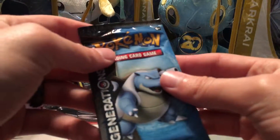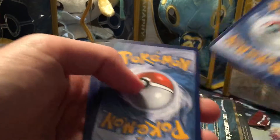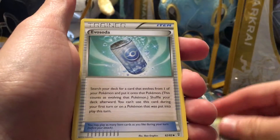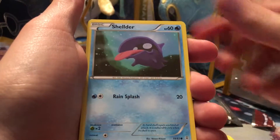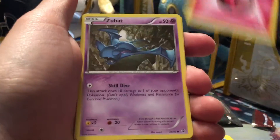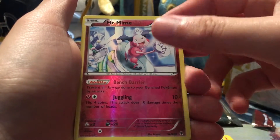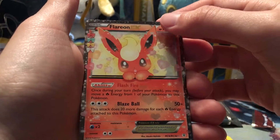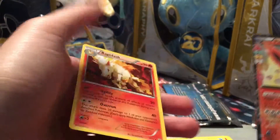Now let's move on to the Blastoise pack. Okay, we got Floral Crown Jigglypuff, Metapod, Evo Soda, a Ponyta, Shellder, a Fairy Energy, Zubat, a Reverse Foil Mr. Mime — oh, very nice, we got the Flareon EX from the Radiant Collection, very cool — and our rare is a Rapidash.